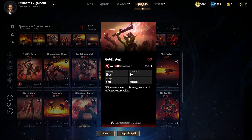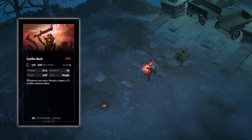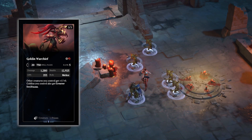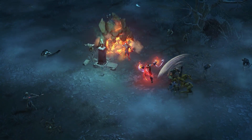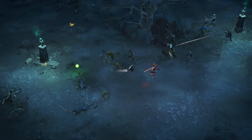For example, the goblin rush enchantment creates a 1/1 goblin whenever you cast a sorcery. You can pair this with the goblin warlord, who grants +1/+0 to all your creatures and also grants swiftness to all your goblins. Additionally, you'll want to keep a large number of low to medium cost damage sorceries in your deck to keep churning out those goblins.